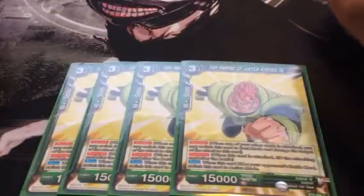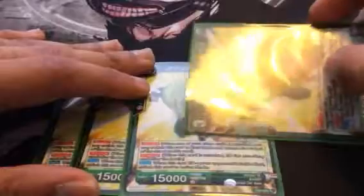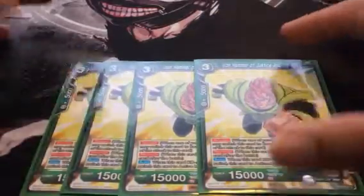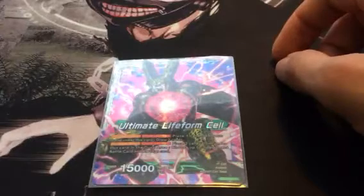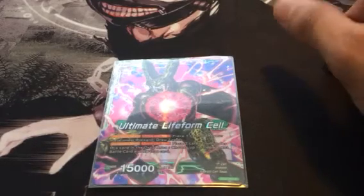Last but certainly not least, if I'm siding out the majority of the blue package, Android 16 is definitely going in. I don't main deck him, but Android 16 is super strong. He's a blocker with revenge — when you block with him, he KOs the card at the end. And if you protect him and he lives, he'll stand himself so he can block again. I really like this card. That rounds it up for the Cell deck profile. Thanks for watching — this is Marcus, TCG Discussions, signing off.